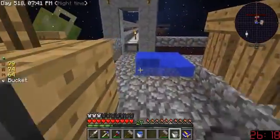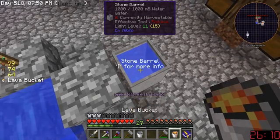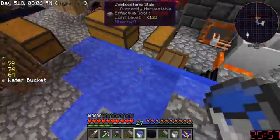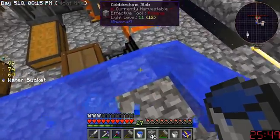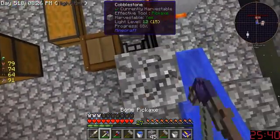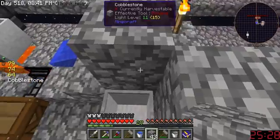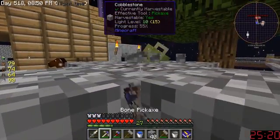We get one bucket of water and one bucket of lava — water in... oh god, water everywhere all of a sudden! That wasn't right, but it worked. Okay, so if I'm going to get more obsidian, we'll go like this, and then that will work — boom!